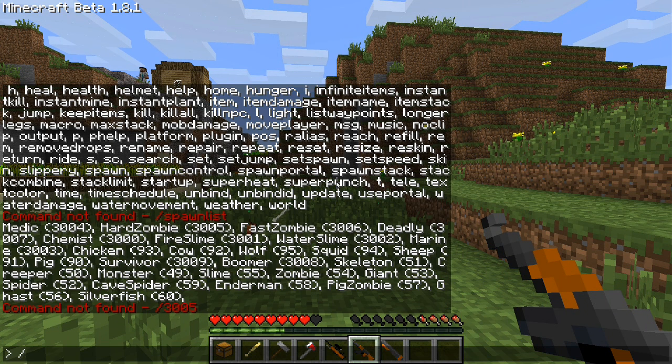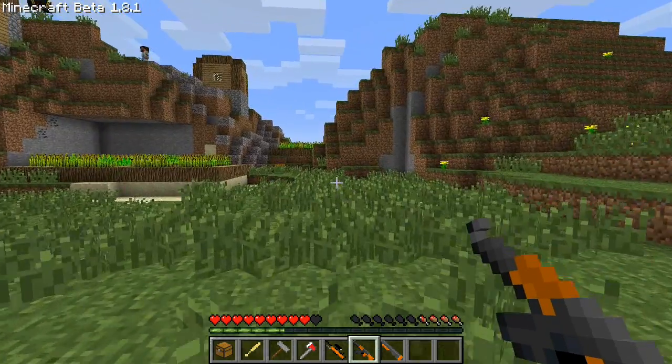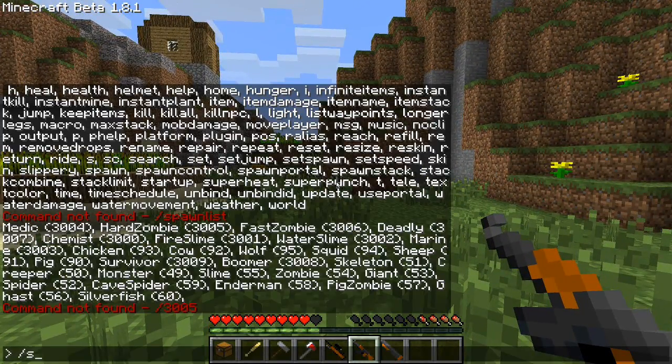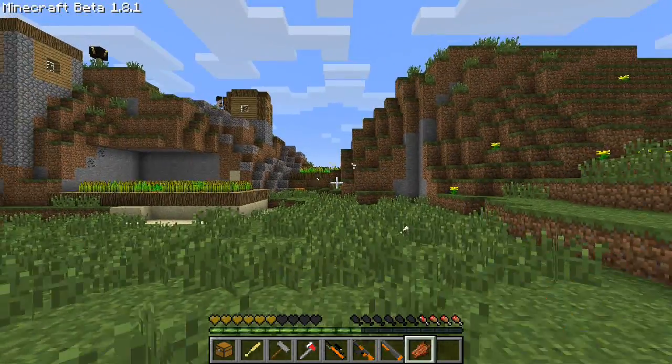So next will be the fast zombie, who has a little health and goes very fast. And the next zombie is the deadly, which poisons when he touches you, which is very bad and hurts a lot.